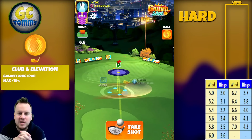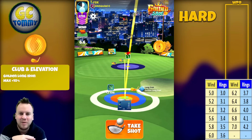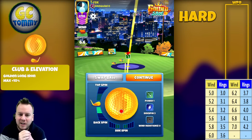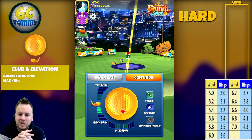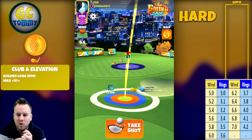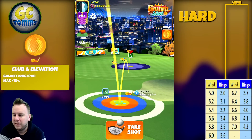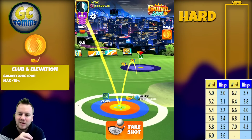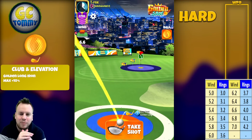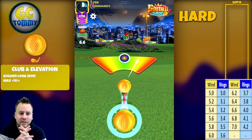Now we have the tailwinds — the last three shots are tailwinds, and this is the one we want. This is the one that will be the most consistent for attacking for the hole in one. 4.2 backspin and we're using half a bar of right spin — approximately half a bar. 6.6 miles per hour is four rings. We're pulling over the bullseye, center the ball and hit perfect.